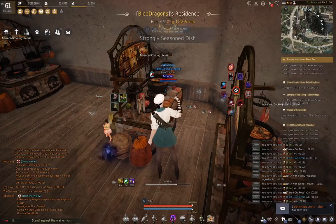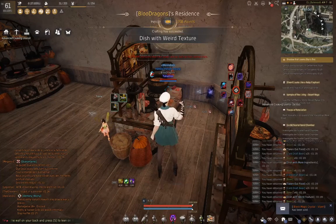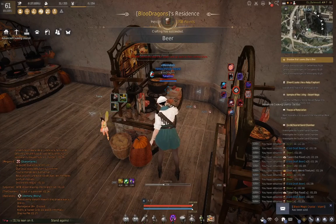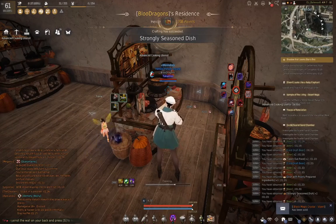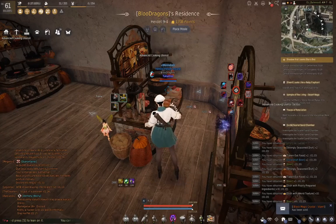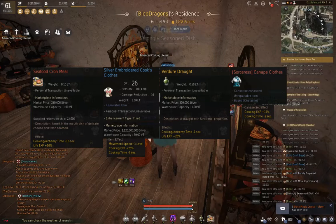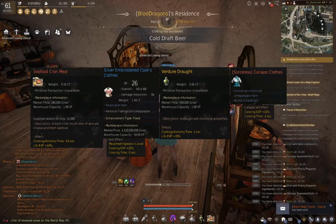Now that I've talked about the 1 second cooking time and the setup you need to get all the ingredients, let's talk about the cooking itself. What I do is, after gathering all the ingredients required, I do not leave my house until everything is cooked. To maximize the experience, here are the experience buffs you can get. The silver clothes are a must-have for the time and the experience. The same goes for the seafood ground meal and verdure jaw.